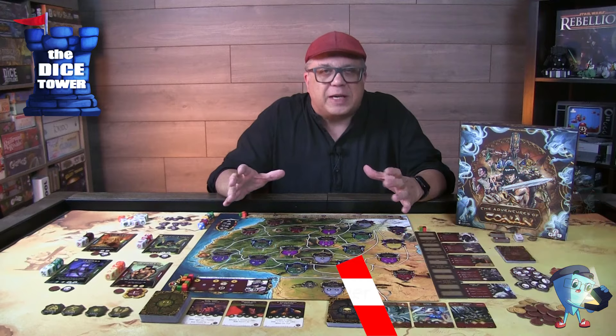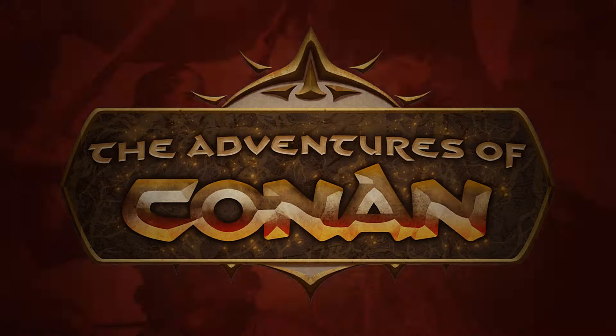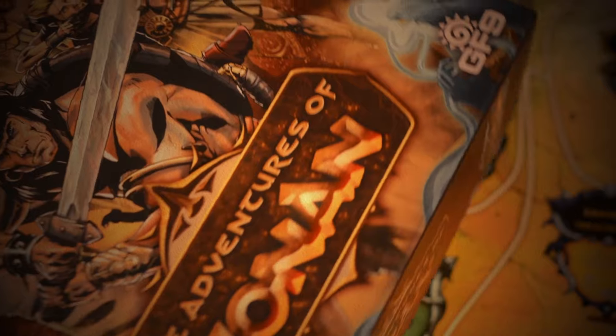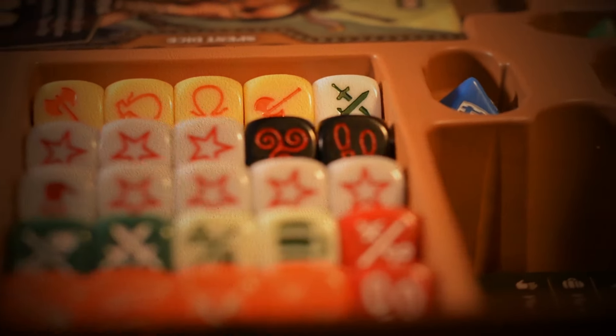The Adventures of Conan is an asymmetrical dice game of exploration, sorcery, and glorious combat set in the Hyborian Age. You will use a pool of custom dice to control the actions of Conan, his allies, and his foes as they travel the lands in search of adventure and power.